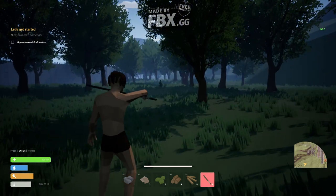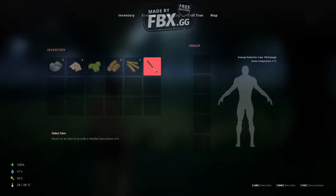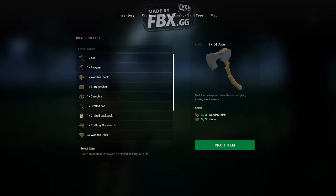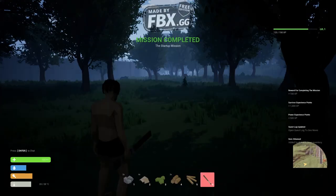Let's hit the combat. We also have block. Open menu and craft an axe — let's quickly craft an axe as well. Perfect.